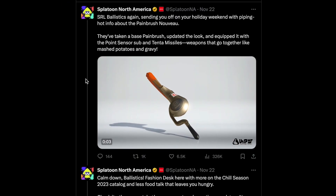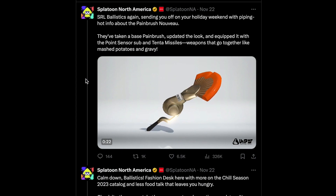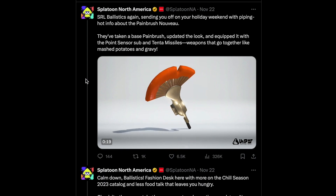The Paintbrush Nouveau has a new design — it looks pretty cool in gold. It has the Point Sensor and the Tenta Missile, so this is a good combination as well.